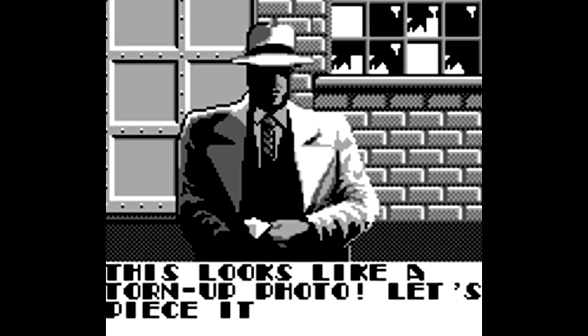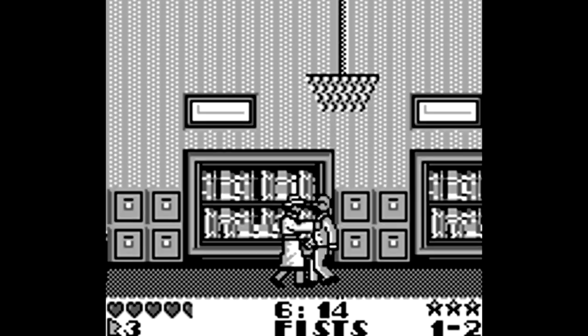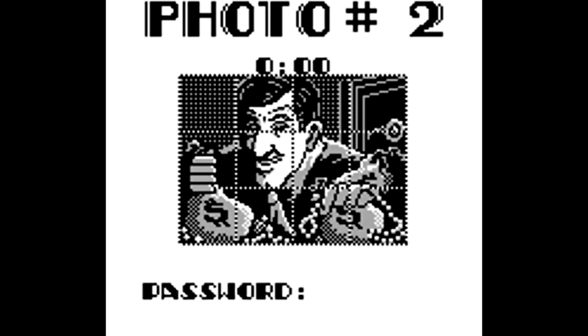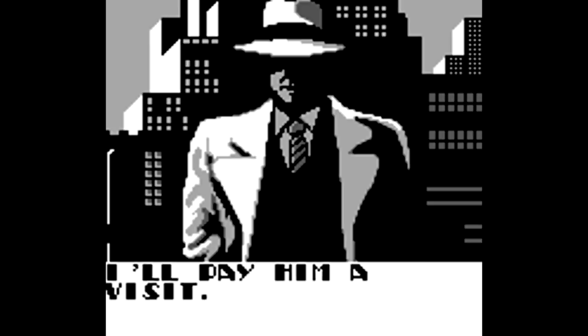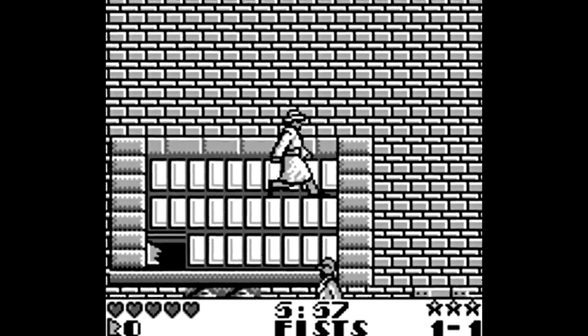There are a couple extra gameplay elements, like puzzles. Each of the first four levels has 12 pieces of a picture you can track down, with the picture revealing who the next boss will be. Completing this grants you extra hit points and even extra lives, but it's completely optional and the game will just show you the picture anyway even if you don't get all the pieces. The story kind of acts as a sequel to the movie, which is neat. The Game Boy edition isn't nearly as ambitious as the NES Dick Tracy game, but it's still perfectly okay for what it is.